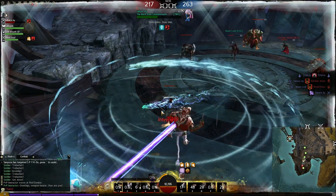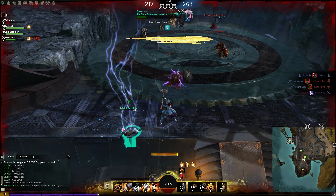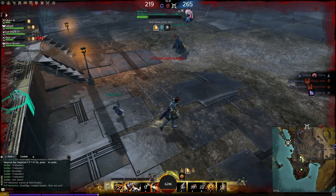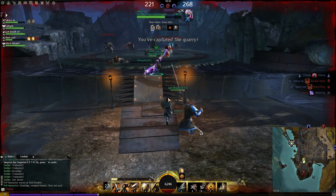Next in line are two casters — these are pretty much very weak elementalists. They're quite hard to pull without aggroing the Lord, but don't worry as they don't do a lot. They cast direct damage lightning skills that don't deal much damage, and they're very low on HP so you can quickly dispatch them.